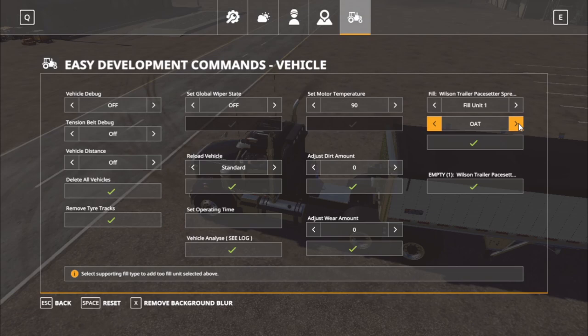It can carry: wheat, barley, oat, canola, sunflower, soybeans, corn, seeds, and fertilizer.